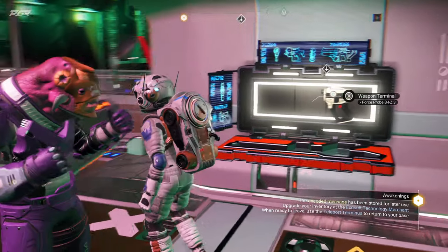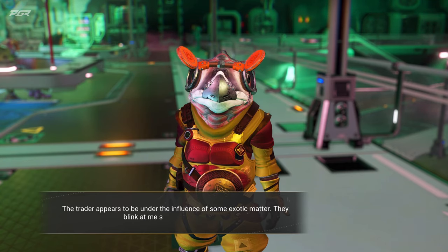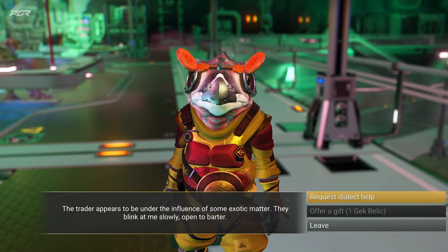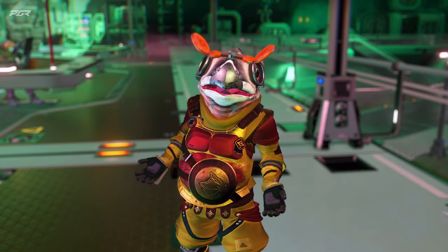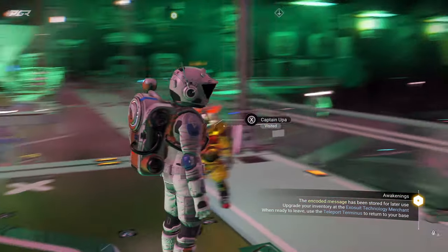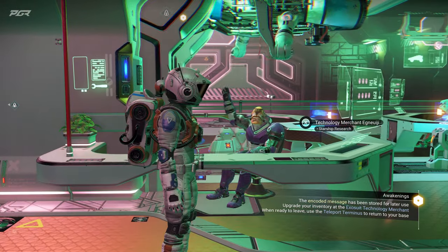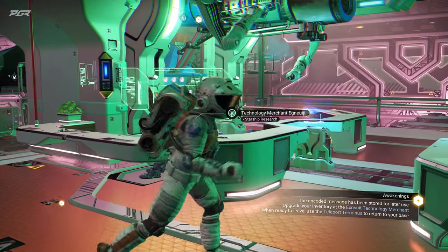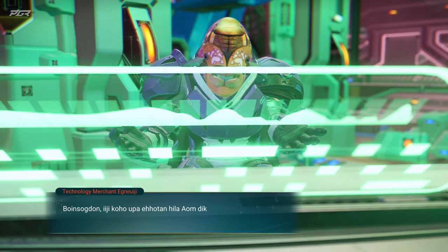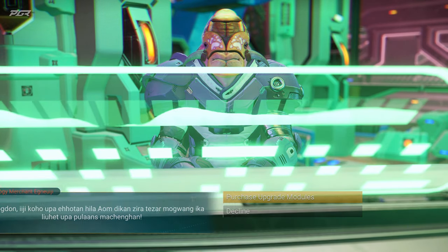Let's see what else we can find here — I want to get that multi-tool if we possibly can. There's a storage container, let's see what's in here. This guy's a Gek — the trader appears to be under the influence of exotic matter; they blink at me slowly and open a barter request. A symbol for 'help' — okay, so at least we learned something. Technology merchant — these space stations are awesome, so advanced. It's definitely an upgrade from when I first played No Man's Sky.